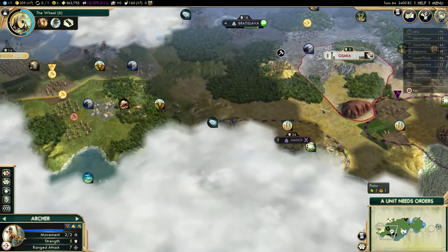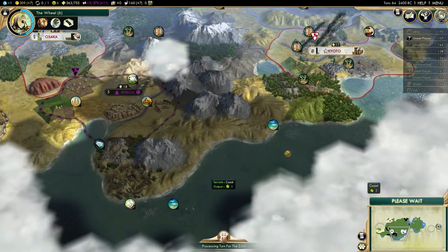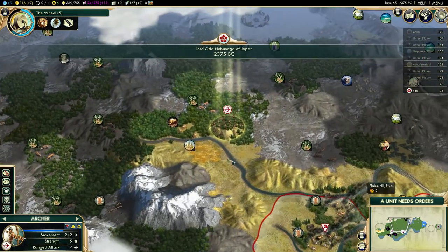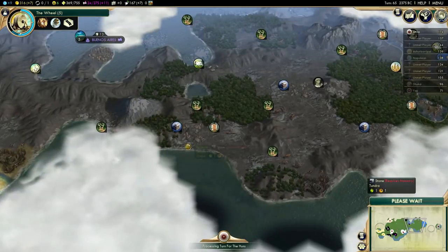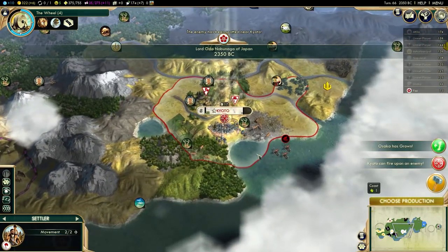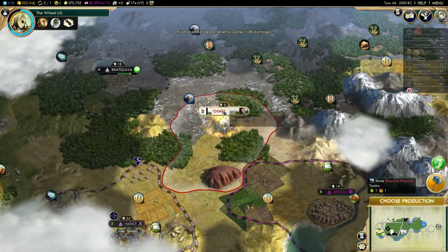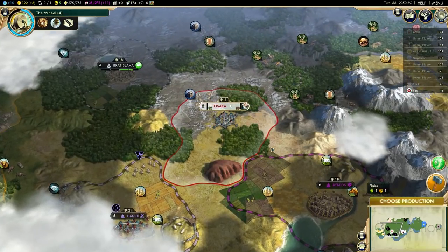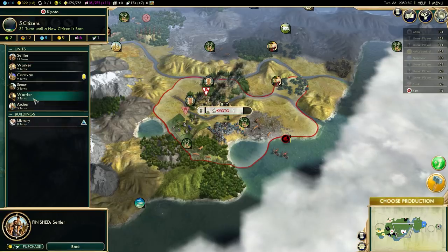I need to grab as much territory as possible before everyone else does. Two more turns for that settler. There's a decent location for a city maybe, but it's too close to that city state unfortunately. Maybe to the east - I could start a city there. I wouldn't get any luxury out of it, but I'd have a nice choke point against Napoleon. The settler is done. I don't want to lose that settler this time - I don't expect any barbarian camps there, but I'll give him an escort anyway.